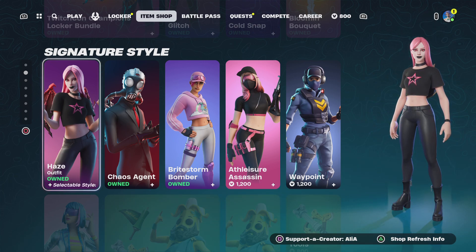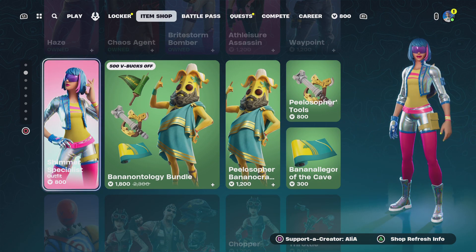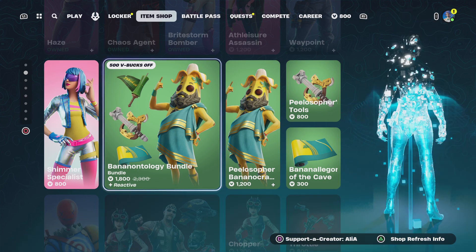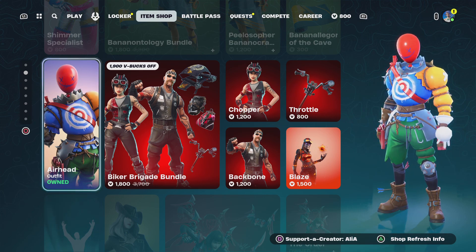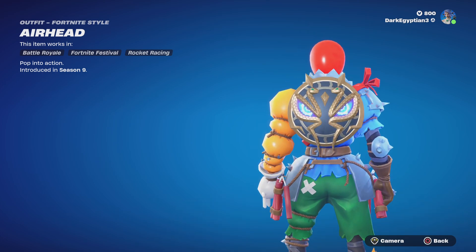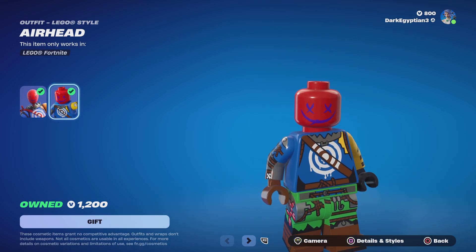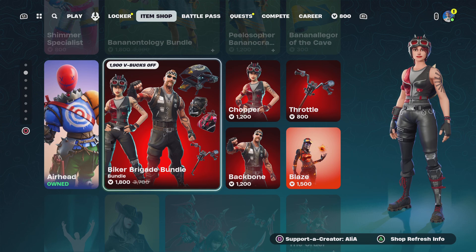We had the brand new Harpy Haze skin, so we have an upgraded more fashionable style for the Haze skin — I don't know which one I like more, it switches back and forth. We've got the LG Haze return, the Shimmer Specialist, and the Banana Allergy bundle which I covered in its own Is It Worth It video. We also had the return of the Airhead skin — I thought this was very rare since I hadn't seen it much in the item shop. First introduced in OG Season Nine, so it's not really rare anymore. The LEGO style looks really cool.